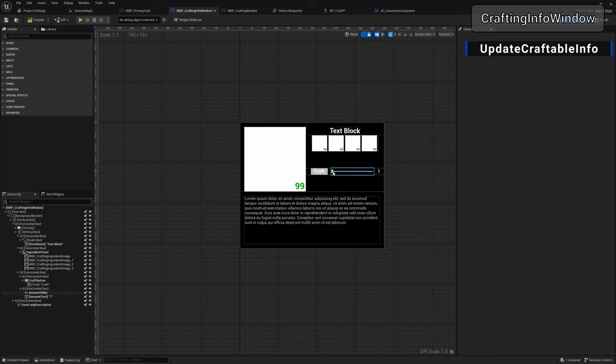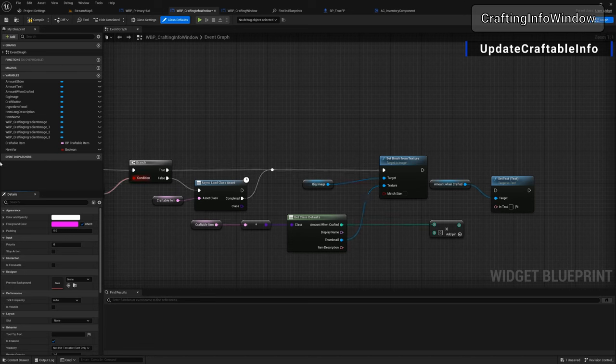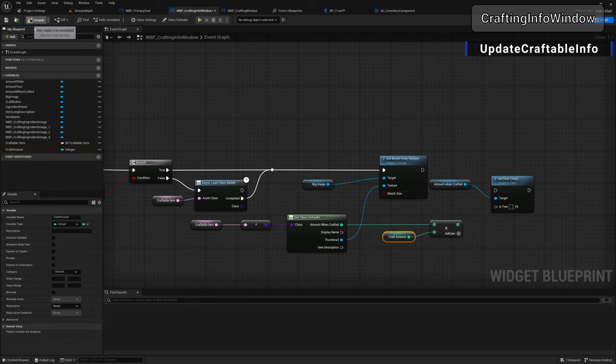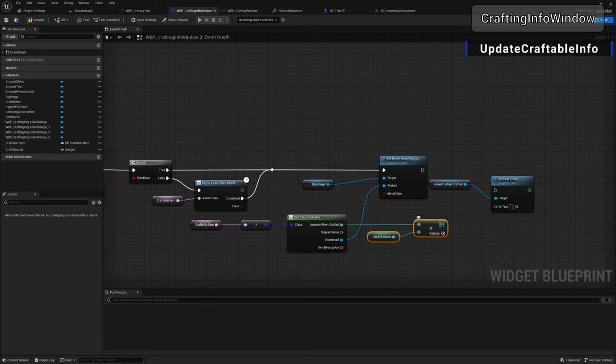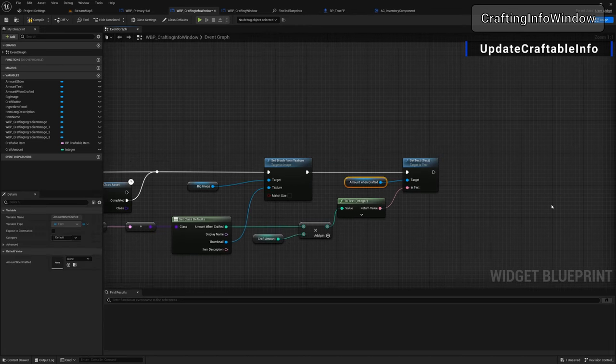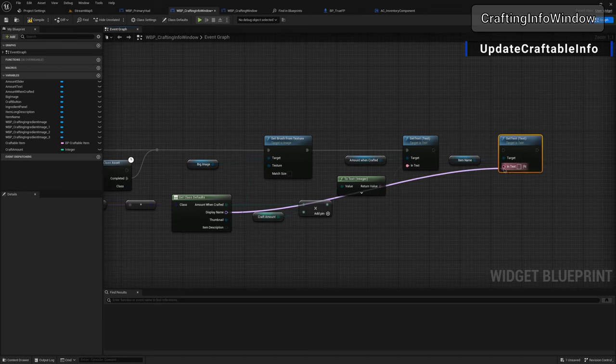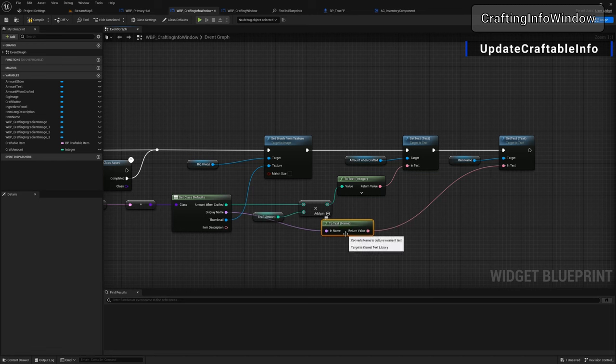Jumping back to the widget: we have the big image, ingredients list, item description, craft button, and the slider — that's our craft amount, controlling how many you want to craft. Now create a new variable called 'craft amount' of type integer. Compile and set its default to one — we always want a minimum of one. Take the amount when crafted, multiply by craft amount, convert to text so it can be displayed. Then grab the item name, go set text, plug in the item name.